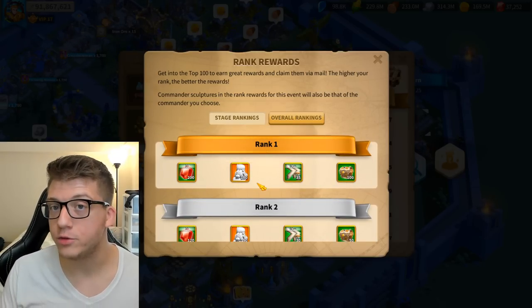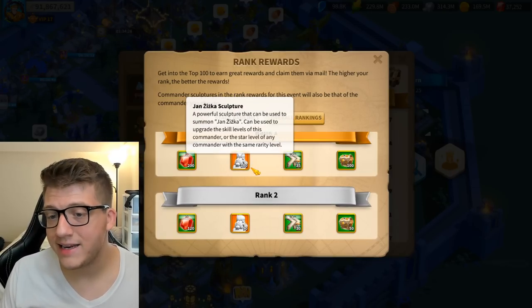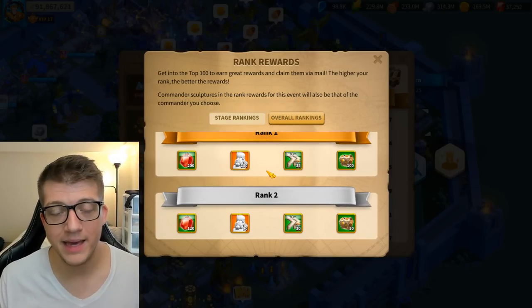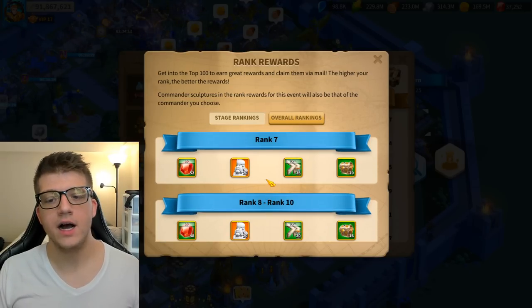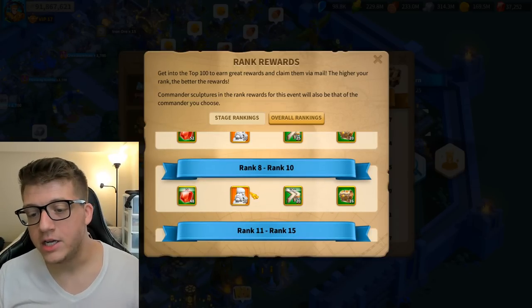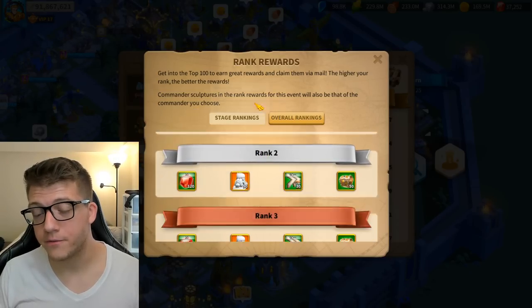First place in Mightiest Governor gets 180 legendary commander sculptures of your chosen commander, second gets 90, third gets 60, fourth gets 50, fifth gets 40, sixth gets 30. The rewards drop off sharply — top 10 only guarantees 20 compared to 180 for first place.